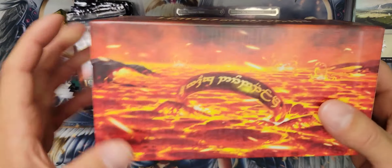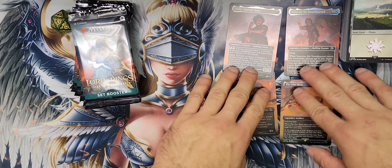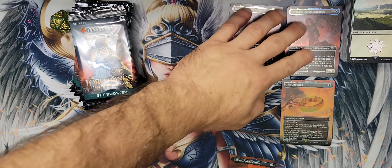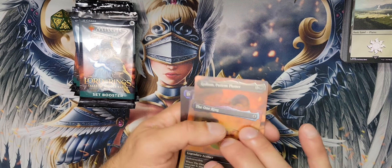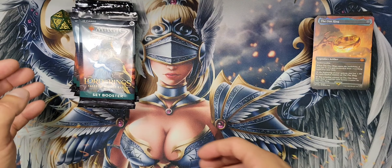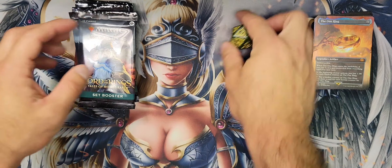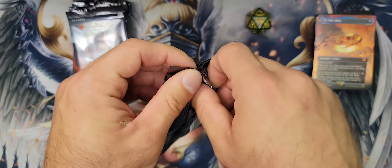Let's move this packaging stuff aside. Cool box, I really dig that a lot. The One Ring is sitting at like 50 bucks right now, so that's a pretty sweet card to get in here with every bundle. Spin-down dice — let's crack some packs. That's what we're all here for, right? Set booster packs, see what we get inside. Hopefully some goodness.